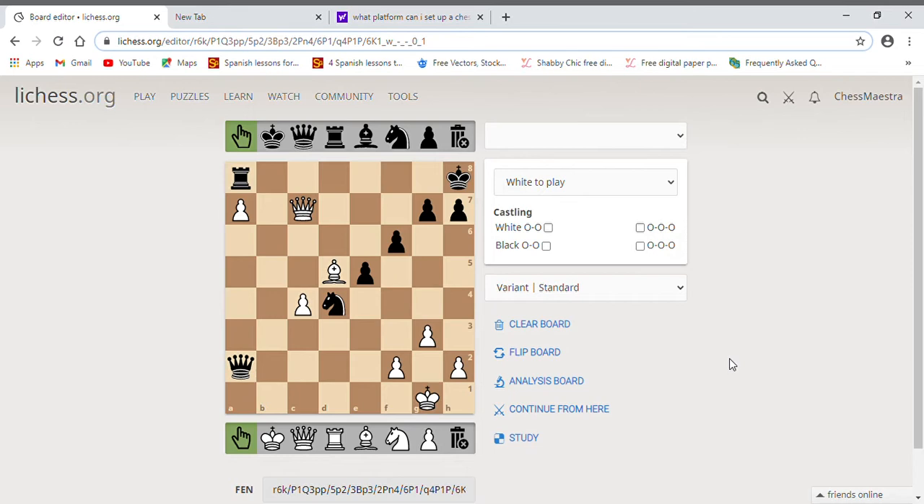So this is white to play. Notice we have A, B, C at the bottom — that's the white side. Sometimes these puzzles flip the board on you, so make sure you know whose perspective you're looking from. Most notation you'll see like this, but on places like Lichess the board can flip. Anyway, white to move.